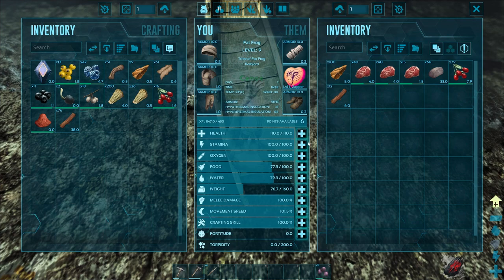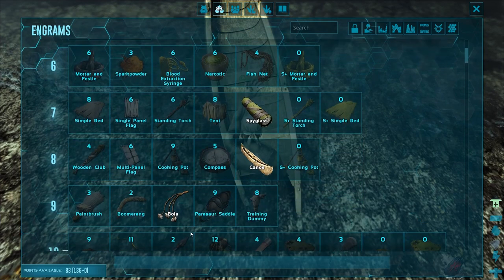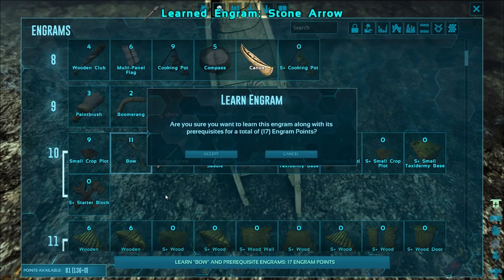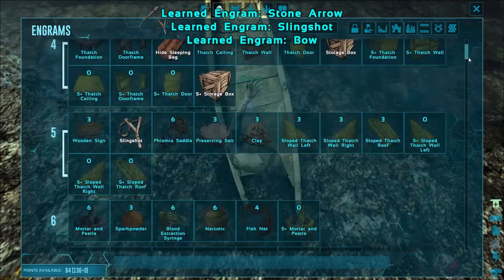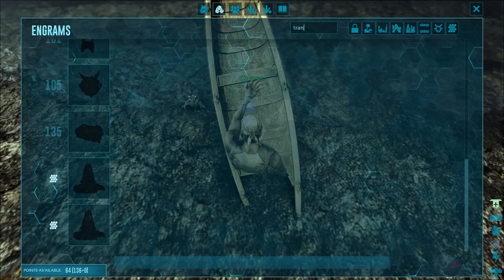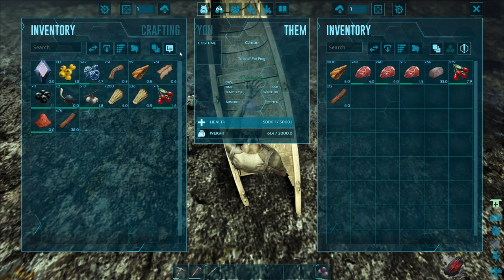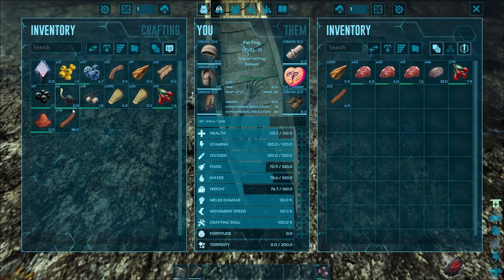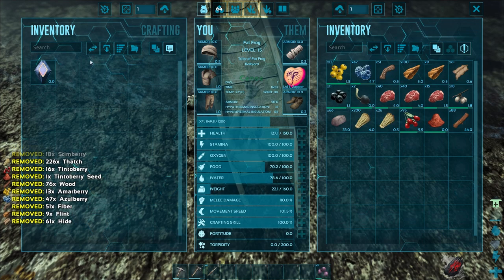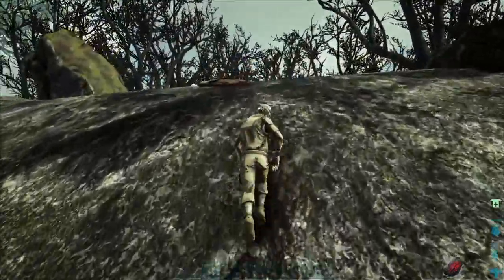We got some points available here — let's go up to 150 health to give us a fighting chance, and a couple into melee. Let's learn bows and arrows while we're at it — stone arrow bow. Might as well learn narcotic too. Trank arrows are level 21 and we're level 15 so we're not too far away. The question mark has sort of disappeared from the map but it should be in this general direction — we'll see what we got.